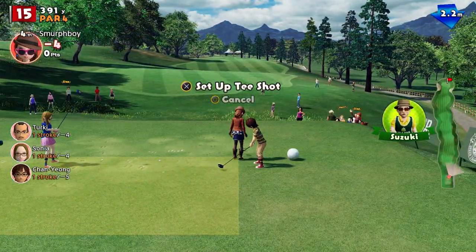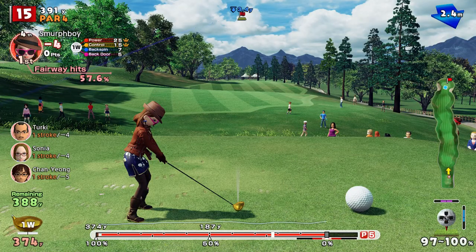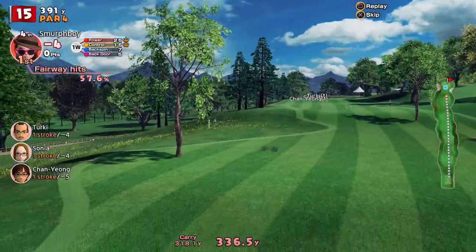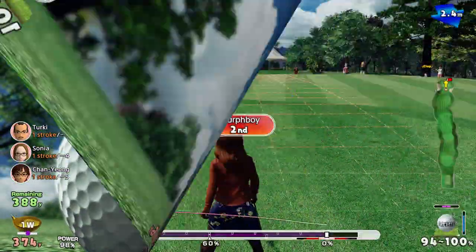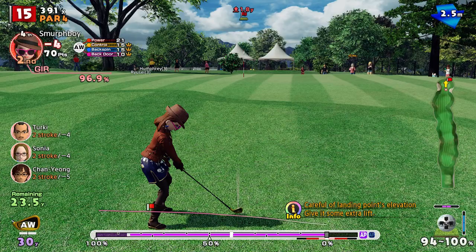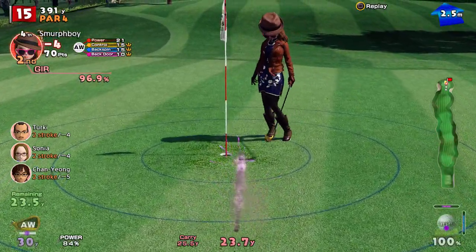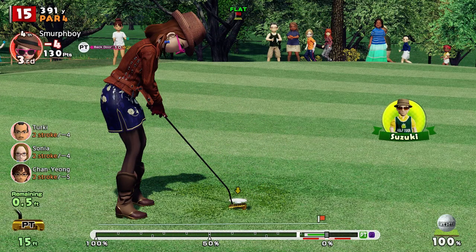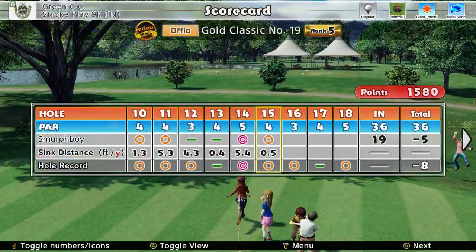Hole 15 — it's a par 4, into whatever wind there is. Can we get it up there? Got hold of it — going to be about the bounce. Not going to quite make it on. It's a 25 to go, into the wind touch. Got the backspin on it. If we get it close — that'll do! Go for the birdie from 6 inches, I think I'm going to be okay. That's a birdie. Par 3 to come.